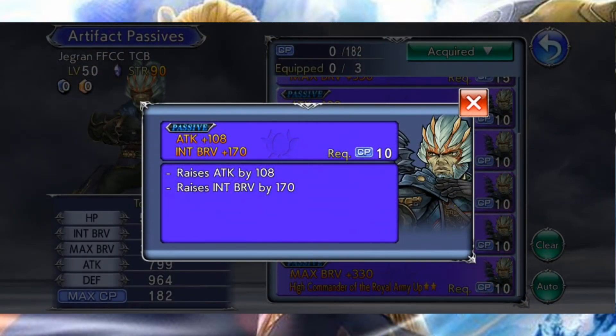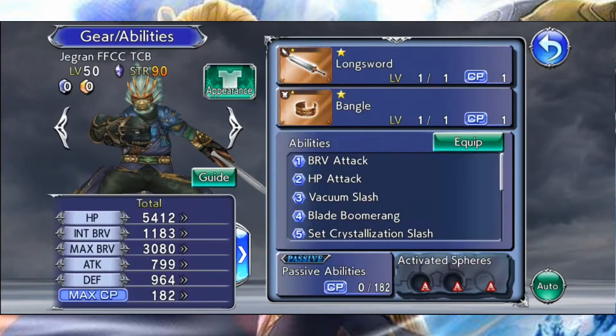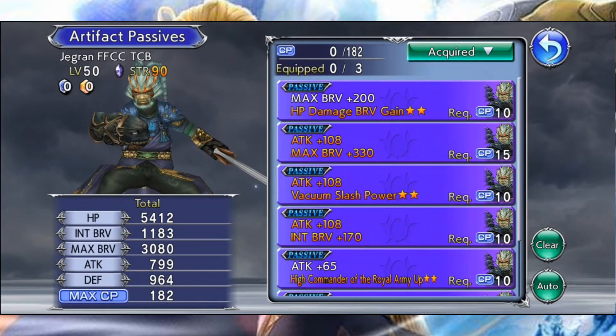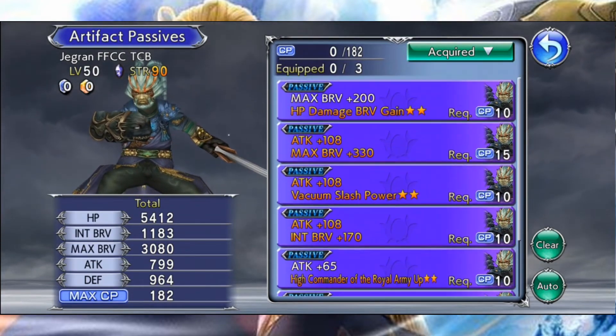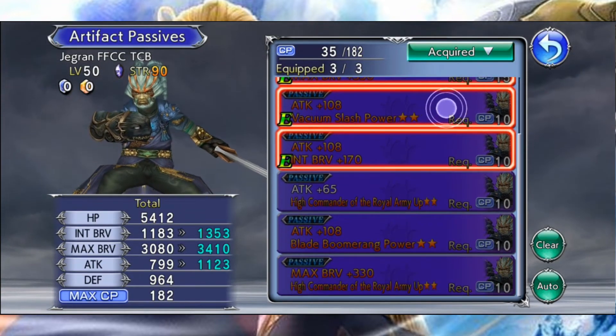Vient donc la question de quelles combinaisons choisir pour chacun des personnages. On vous recommande d'aller jeter un œil aux Tombéry Troupe qui récapitulent les bonus conseillés pour chacun des persos du jeu. Généralement, si vous tombez sur un artefact Attaque plus 108 et Max Brave plus 330, vous ne ferez pas fausse route en le gardant et en l'équipant. Une fois maxé, vous pourrez retrouver vos artefacts dans l'onglet Artefacts Passives du menu de votre unité. Vous pouvez équiper 3 artefacts maximum parmi les 7 que vous avez farmés.